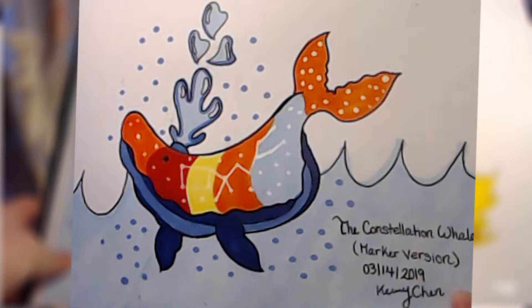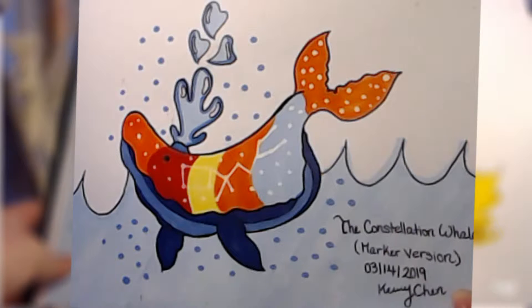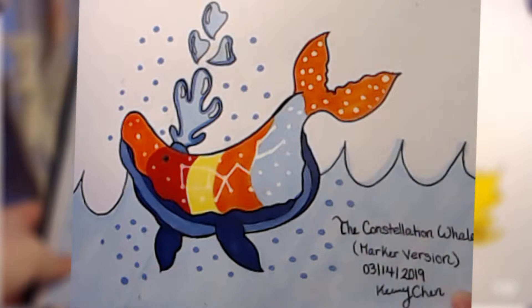Here's the constellation whale. It's based off of a watercolor video tutorial — I forgot the creator's name — but it's about a whale. Look how happy he is squirting out seawater from his blowhole! I decided to make it constellation-based because it was a cosmic whale. The original creator didn't do that, but I decided to make it a cosmic whale to make it more fun and more magical.